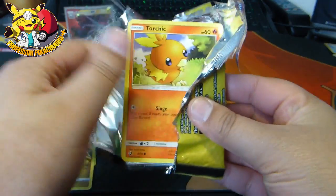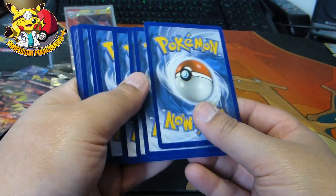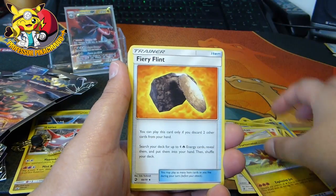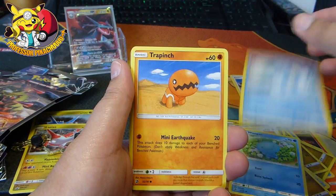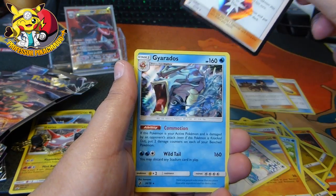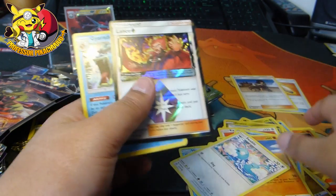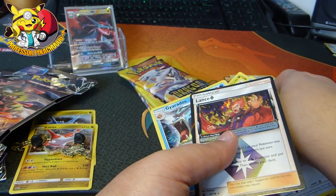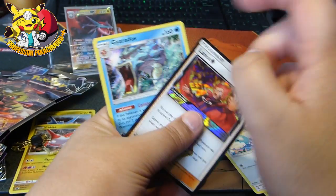I could do with the second one obviously to complete my set, but a Rainbow Rare would be greatly appreciated as well. Okay, here we go. Energy, Turgeonator, Fury Flint, Zinnia, Torchic, Horsea, Trapinch, Swablu, Lance Prism and a Gyarados. Fair enough. Previously I got Gyarados for one of the other sets and I thought I'd already got it, but I think it's from this set that I've got so many.